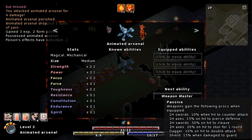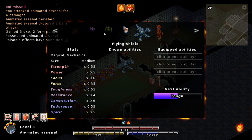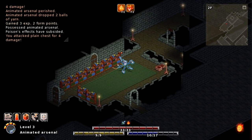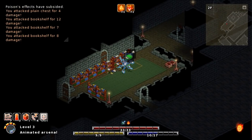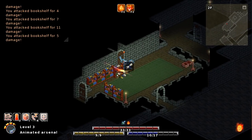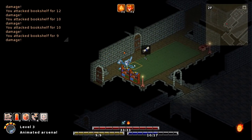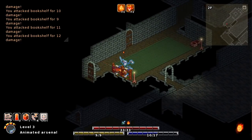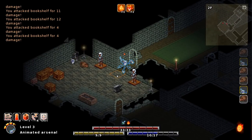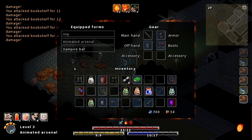Weapon Master! It's got terrible stats, but it has some pretty good passives. Unfortunately, you can't really grind in this game from what I can tell — that's the risky part. I kind of want to go back to being a vampire bat. Actually, while we're at it — inventory. Let's turn vampire bat on and rest up. If I can farm for some stat points... I'm gonna leave most of these things alone and just fight regular enemies.